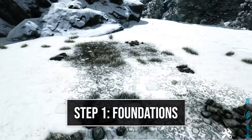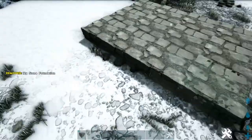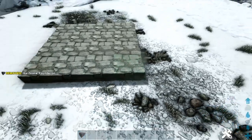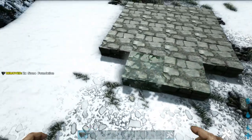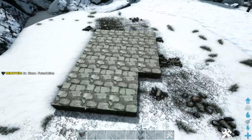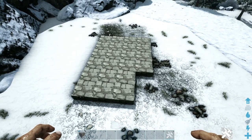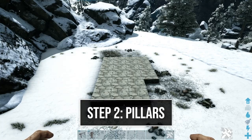First thing we have to do is lay out our foundation. We're going to start off with a four by four stone foundation. Then here on the front, we're going to come one foundation in and place three more like this, and do that one more time. This will make up the foundation for our build, so go ahead and switch all of these to block.